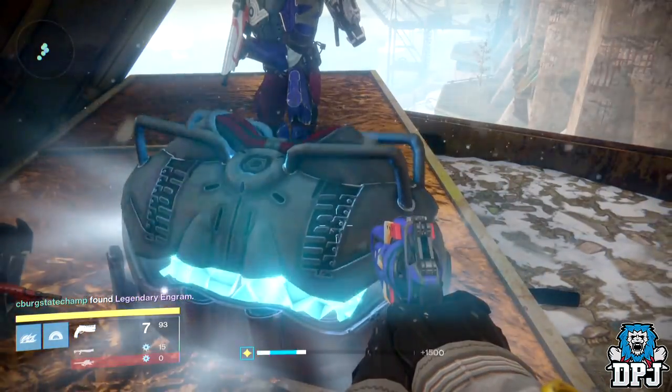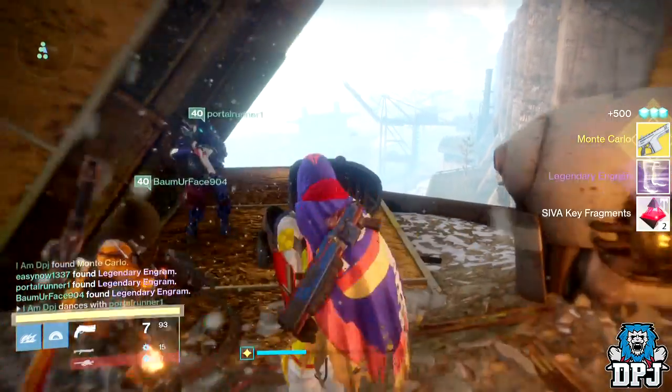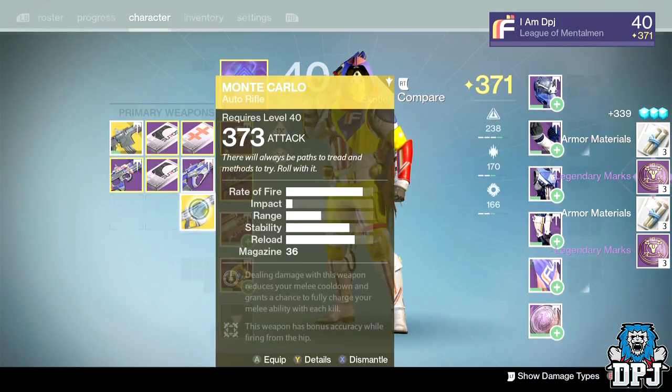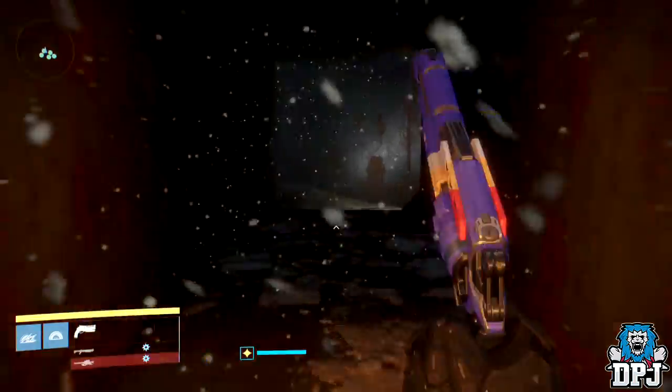From the first Vosik encounter and from the chest that drops at the top of that crazy jumping pipe puzzle, I received the Monte Carlo exotic auto rifle, which dropped at 373 attack. I also got a legendary engram and some key fragments, which you get from every chest in the raid.